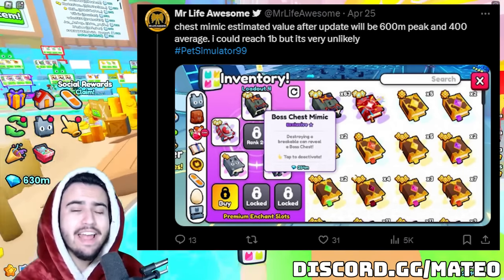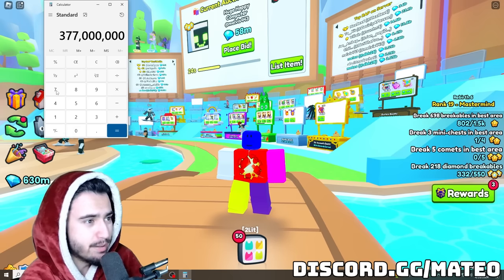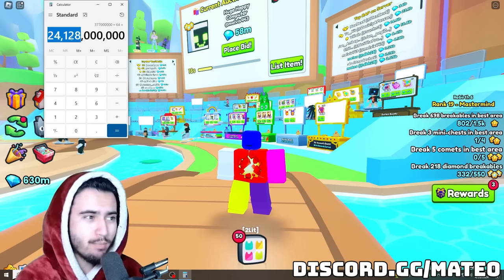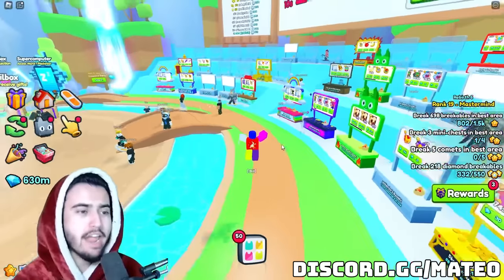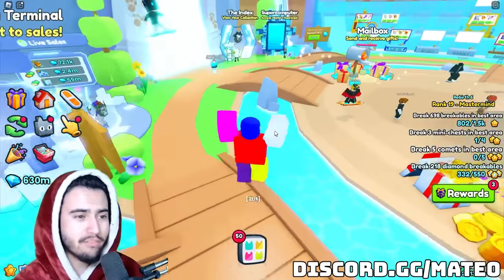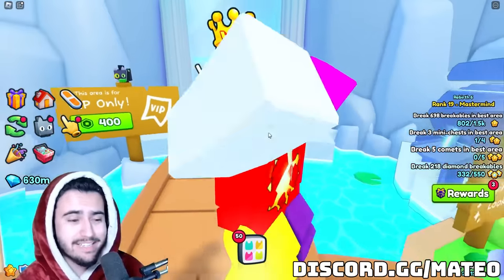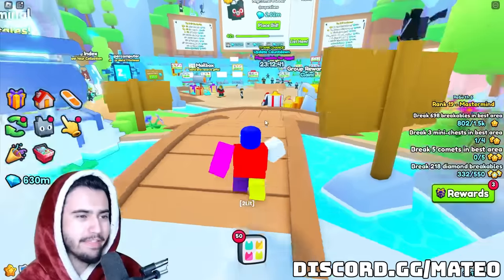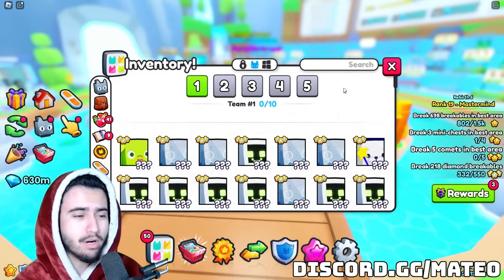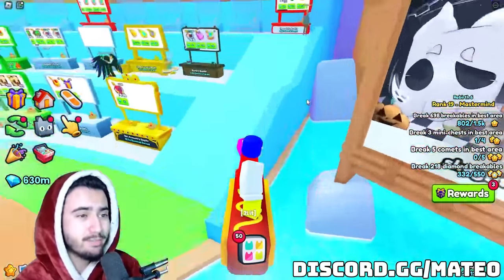If you look closely at his tweet, he shows a picture of his boss chest mimics — this guy has 64 of them in his inventory. Pulling out the calculator: the current wrap value of boss chest mimic books is 377 million, so if we multiply that by 64, this guy has over 24 billion diamonds worth of just boss chest mimics in his inventory. He is not the only one in the community hoarding this many. Last update when everybody thought this was going to leave the exclusive shop, I saw somebody with over a hundred boss chest mimics just sitting in their booth. There are probably a number of people hoarding this many enchants because people have had such a long time to buy them, so the supply in the market is actually crazy.